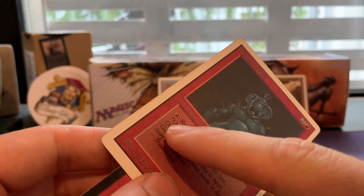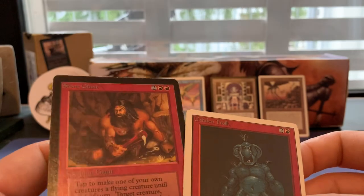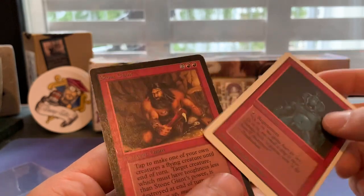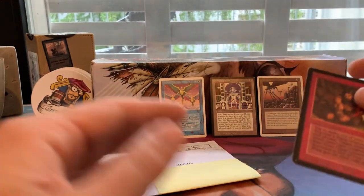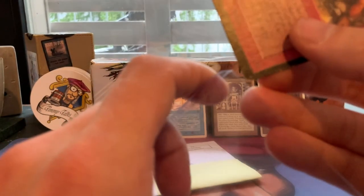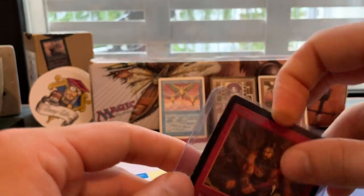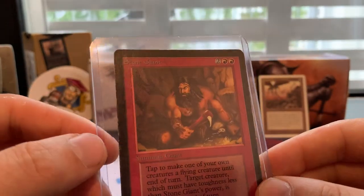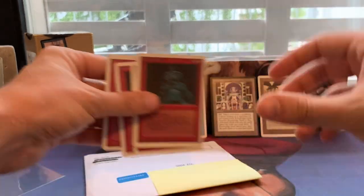Another interesting thing: I can use Fire Breathing — give it flying first, then attack and pump it with Fire Breathing. There are all sorts of nice tricks with Stone Giant. This card is actually for a friend of mine — it's coming your way, Frank. Thank you for making that altar.